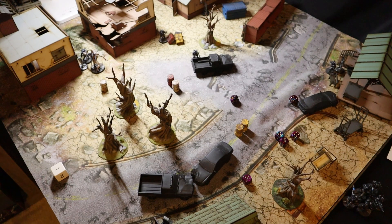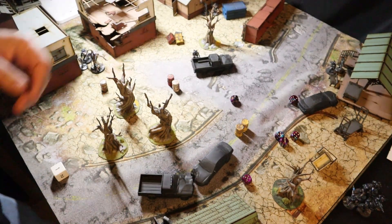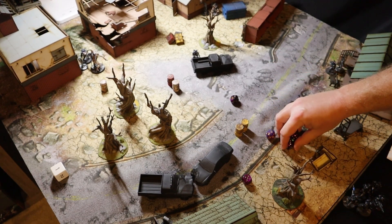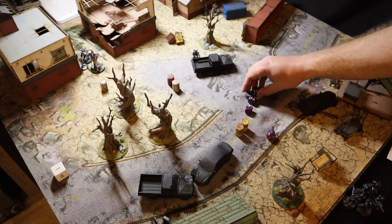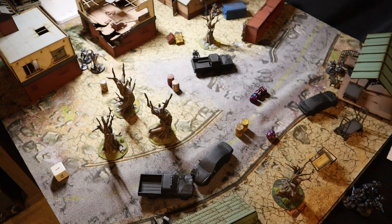Moving to the boss — he's got plenty of movement and comes into contact with the spawn for a psionic attack. That hits, rolling 3D6 minus 3: coming out to 11 points of damage to it.